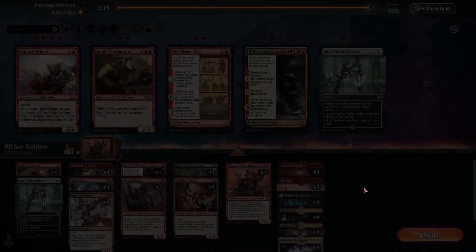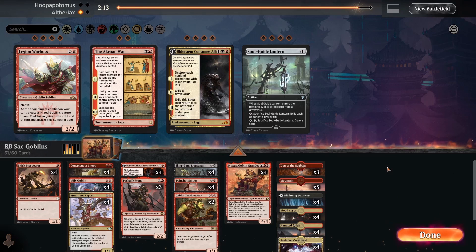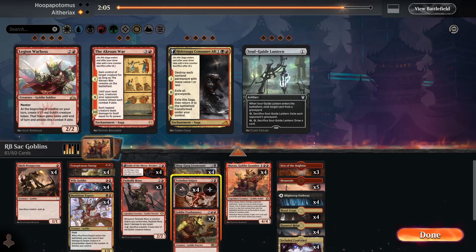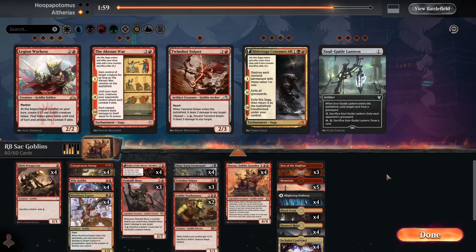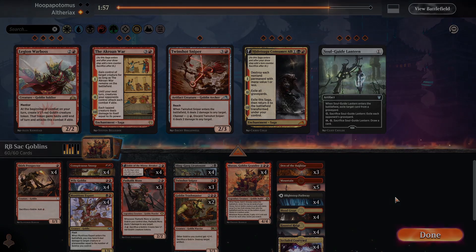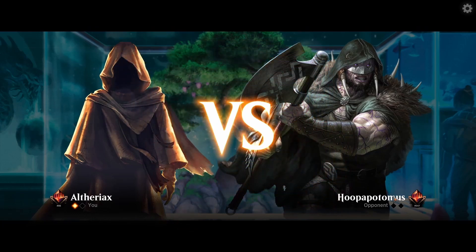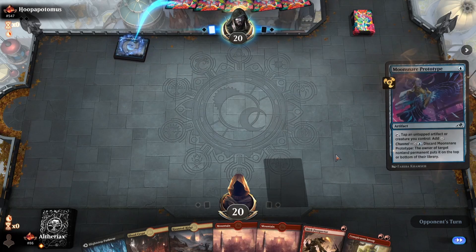The opponent concedes - I think we were likely to win that anyway. For sideboarding we obviously want Trashmaster, don't want the Lantern since we didn't see Emery. Probably trim a Twin Shot Sniper since most of their creatures outscale the two damage - their Nettle Cyst tokens and Khan tokens are just going to be too big for it. Keeping this hand on the back of Snoop - it is a land-heavy hand but with only 24 lands now, if we start with a land-heavy hand we're likely to draw non-lands out of it.